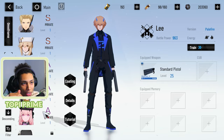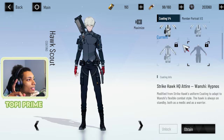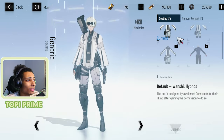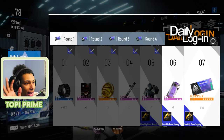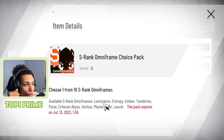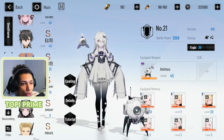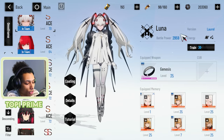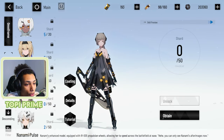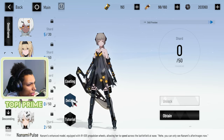There are a few other units I haven't built yet. I heard this one is a pretty decent unit especially for healing, and this coating makes him look really clean. Let's actually look at the S rank selector and see which ones we can get from it. We can get Luminance, Entropy, Ember, Tembreon, Pulse, Crimson Abyss, Veritas, Plume, Rigor, and Nanami — who we already have.